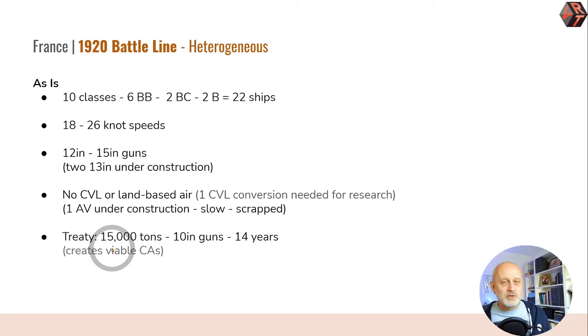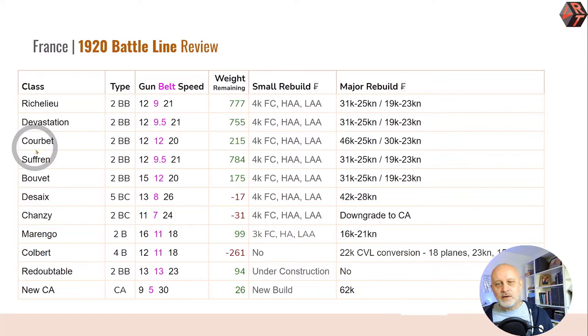The treaty restriction came out as a mediocre 15,000 tons, 10-inch guns, 14 years - or until the next war, so let's call it three years. Looking at the analysis, I've examined each capital ship class plus what a new max treaty ship would look like for comparison. A heavy cruiser with 9-inch guns steaming at 30 knots costs 62,000 - that's the benchmark. If battleships were allowed they'd cost around 115,000, so bear that in mind when looking at refit and rebuild prices.